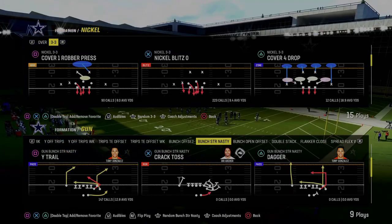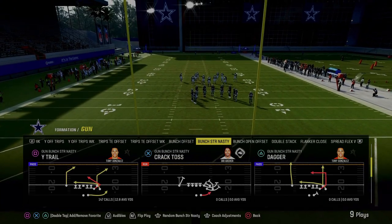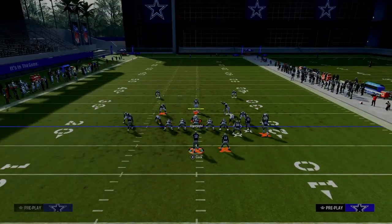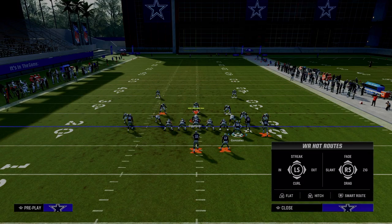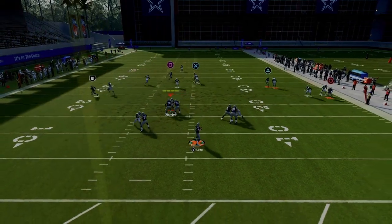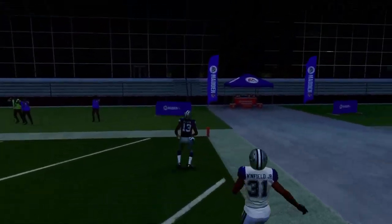The next play is Y Trail out of Gun Bunch Strong Nasty in the Indianapolis Colts offensive playbook. This very well might be the best man-to-man beating play in the entire game. Against a cover one style defense, the setup stays the same: drag your slot receiver, flat your outside bunch receiver, wheel your running back, and smart route the post if it's first and ten or shorter. The first and main read open against man coverage is the running back wheel — it gets over the top of a linebacker and is really hard to defend, a great way to attack man coverage.